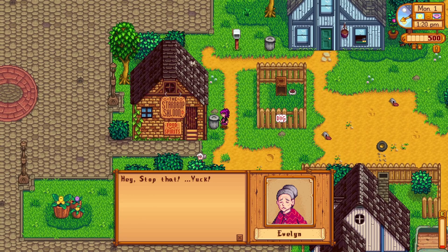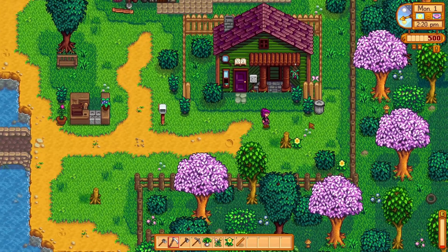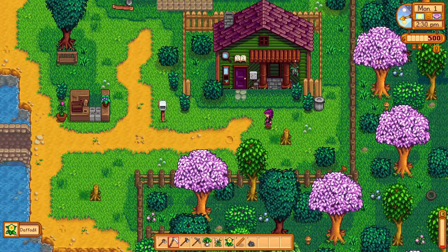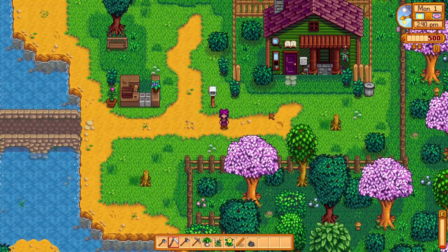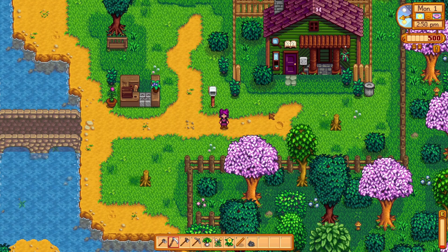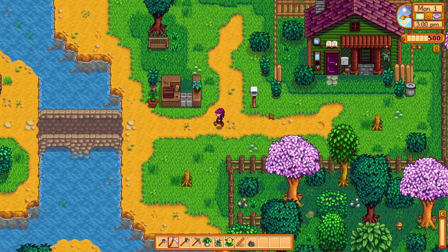You can go through rubbish bins, and they are really helpful early game. The problem is you don't want to be near an NPC when you do it because it will decrease your relationship with them. You can get food, which is really helpful especially if you're going into the mines. You can also get trash — not so helpful if you don't have a recycling machine — and even a trash can lid hat, which is absolutely amazing. I recommend going through as many trash cans as you can early game.